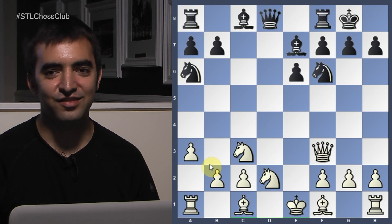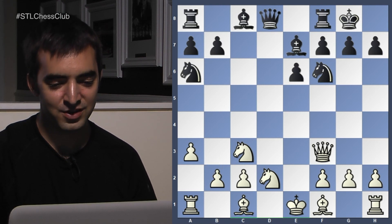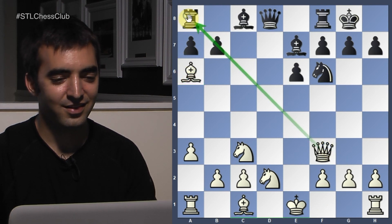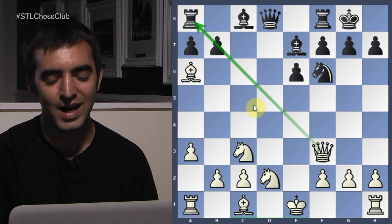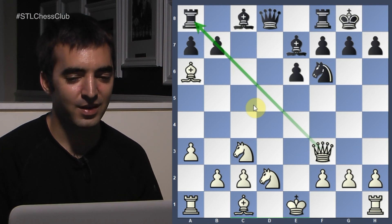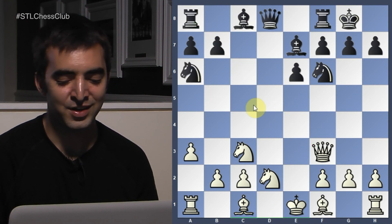Bishop E7 was played, then Queen F3, and now Caruana castles — which is a massive blunder. White to move: Bishop takes A6, because there's a pin. That's incredible — Fabiano Caruana, number two in the world. But sometimes when you're playing a very strong player and moving quickly, it's still possible to overlook simple tactics. Queen F3 was sort of disguised as a positional move, maybe with ideas of Queen G3, and you just forget to look for the tactical threat.